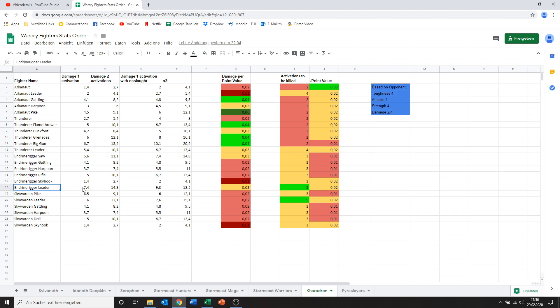Then you've got the Endrin Rigger Leader. I actually like him — he has very good damage on his melee weapon, is therefore pretty decent in terms of point value even with movement and fly, and he's also one of the very few models that will take five activations to be killed. I think this might be the leader you want to go for. Then we've got the Skywardens. Many of them are very similar to the Endrin Riggers, and I really wonder why they even put them in. For example, the Gatling gun is the same Gatling the Endrin Rigger has, and the stats are basically the same. So totally your choice which one of these you want to bring.